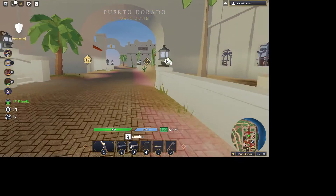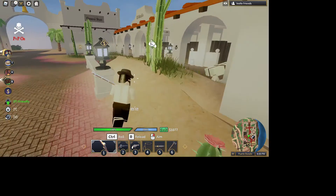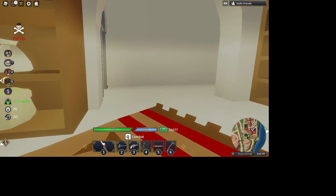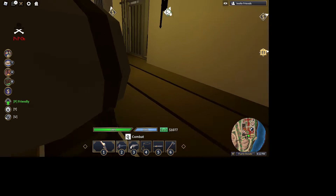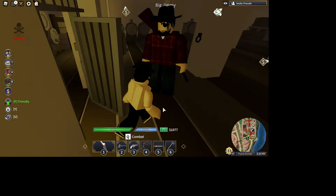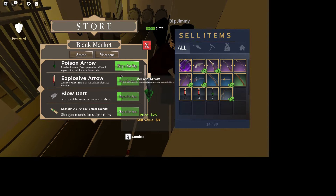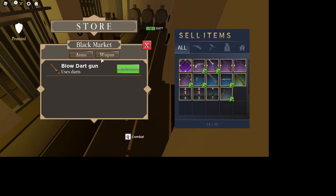Go to the general store and you'll find the black market shop. Go to this gate here, go down, press unlock — boom. Say hi to Big Jimmy, press that, and yeah.